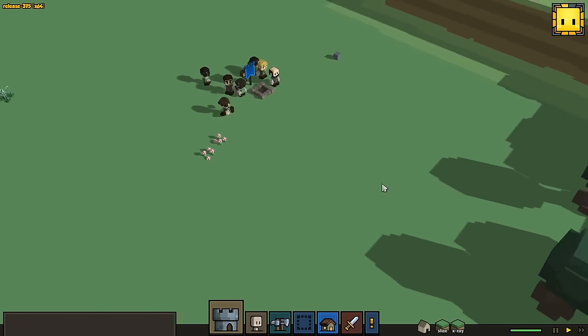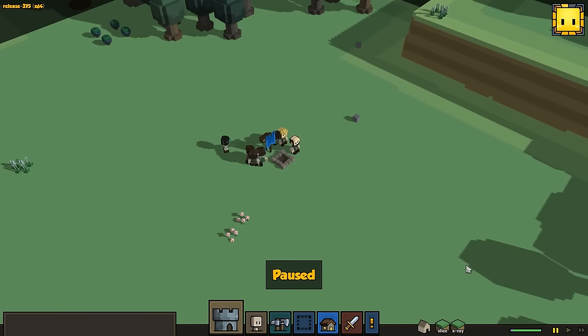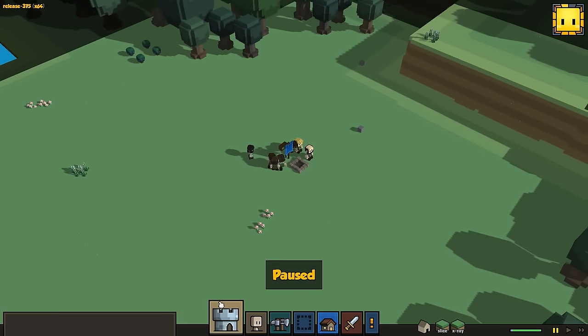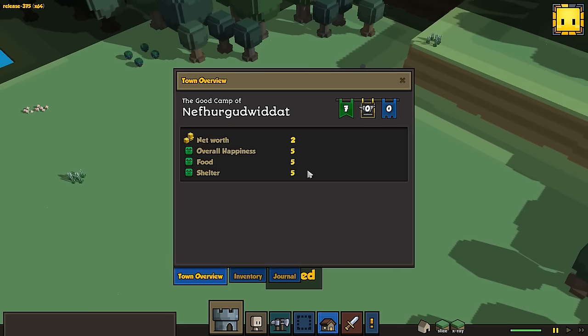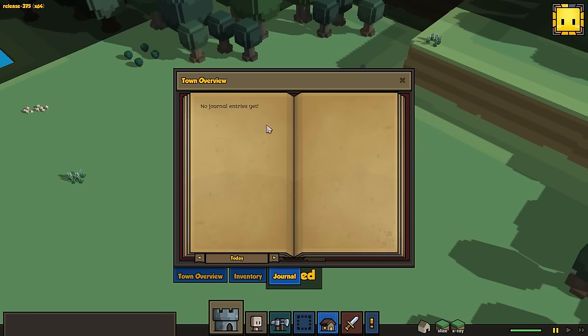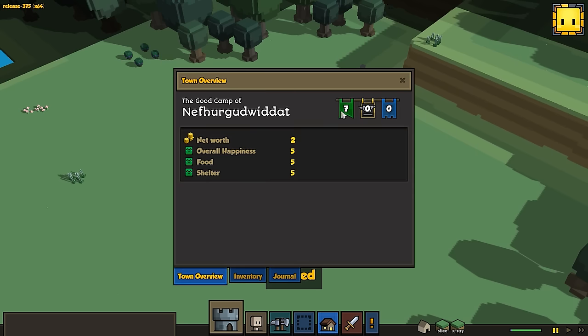I'm just going to pause it right here so we aren't burning daylight. The UI in this game is really simple — this is just our general town info with some statistics: happiness, food, and shelter, and our place's net worth. We have our inventory, which we currently have nothing in, and we have a journal which will be useful for seeing what our people are thinking every day.